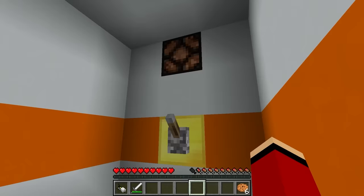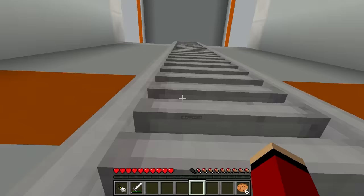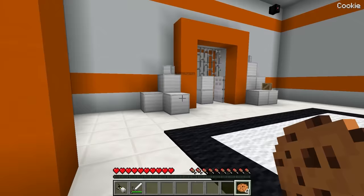What happens if we pull this lever? The block lit up! Could that mean the doors are now open? They are! They're wide open! Awesome! Let's keep going!